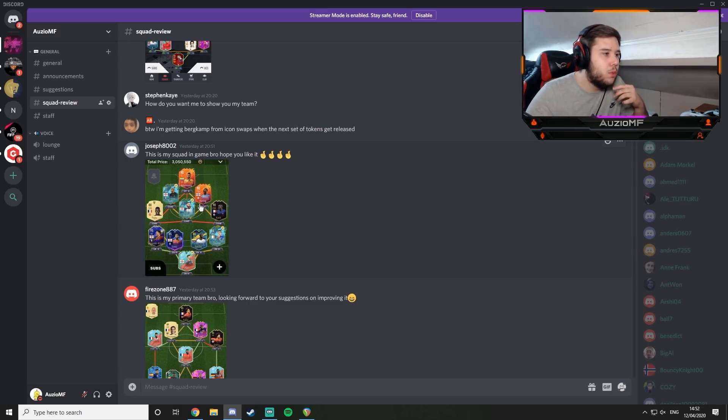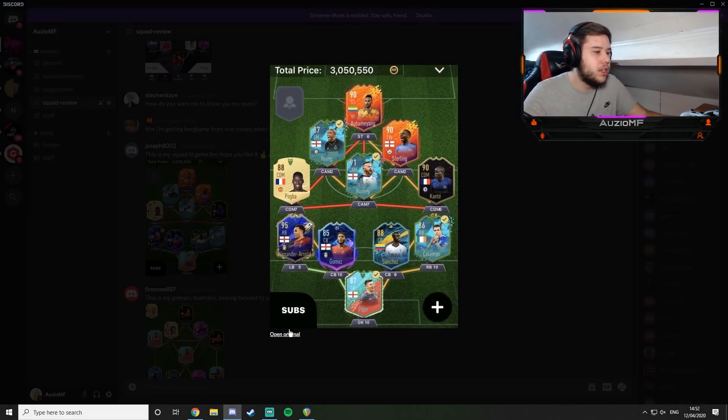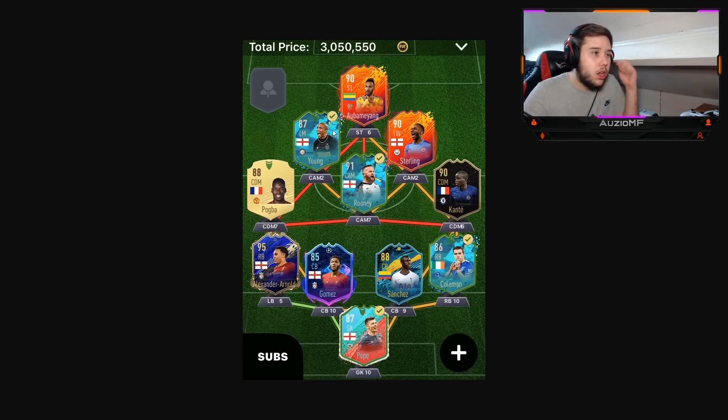This is someone's in-game squad. Ashley Young, Lam — that's pretty good. Sterling — that card is insanely fast, so I understand why you'd use him down the wing. The only problem with him is he will be getting bodied a lot. The defence is outstanding — there's not a lot of people going to get past it if you play it correctly.